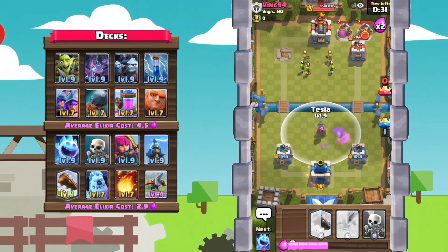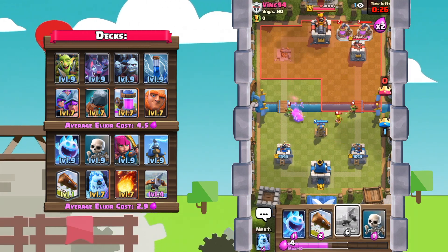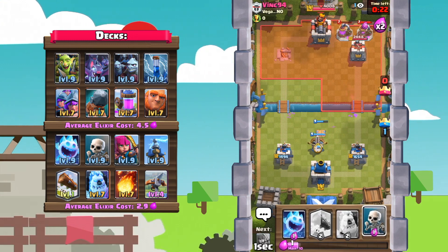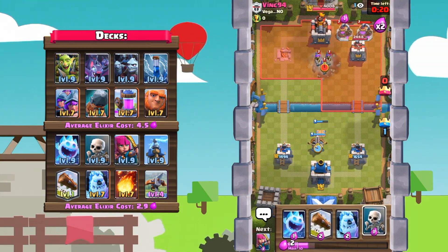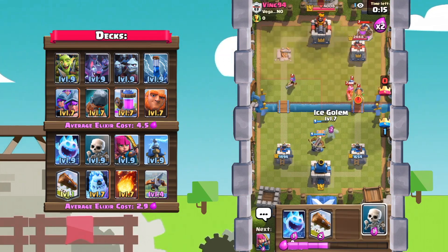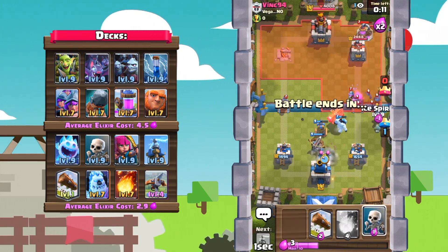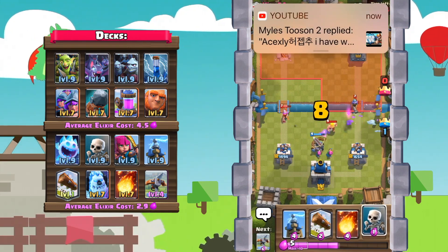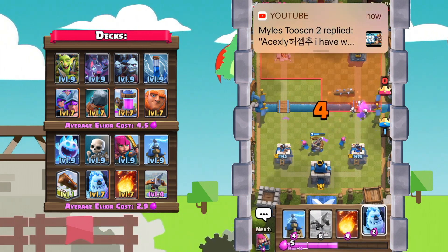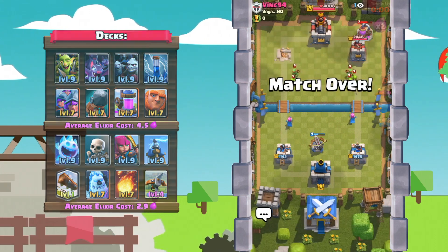That was kind of sketchy right there. But this guy's going to pump up again — I'd definitely not recommend that because he is not in a position to pump up. He's down a tower; he's got to take my tower. 20 seconds left, there's really nothing this guy can do. 17 seconds left — he's going to play a battle ram at the river. This guy is not going to break through my defense. Let's go archers and an ice spirit. I got a notification — I'm going to go ahead and turn off my notifications real quick, and I'll be right back.